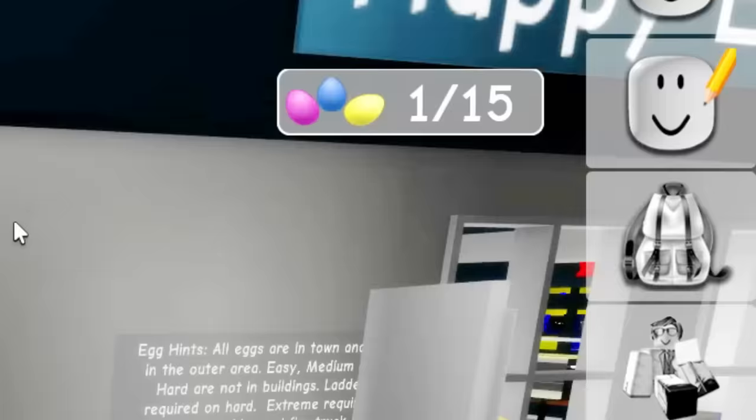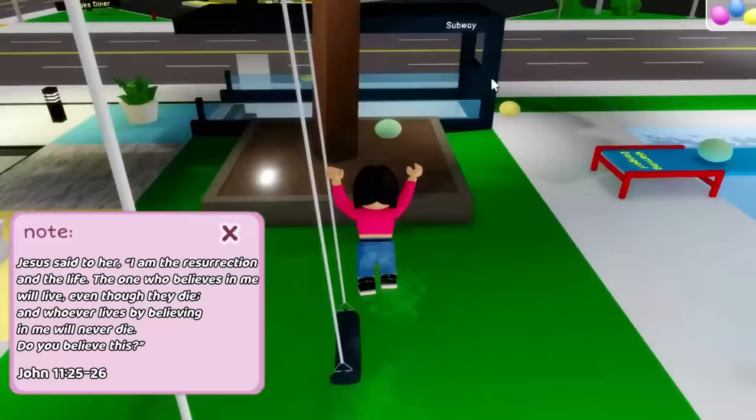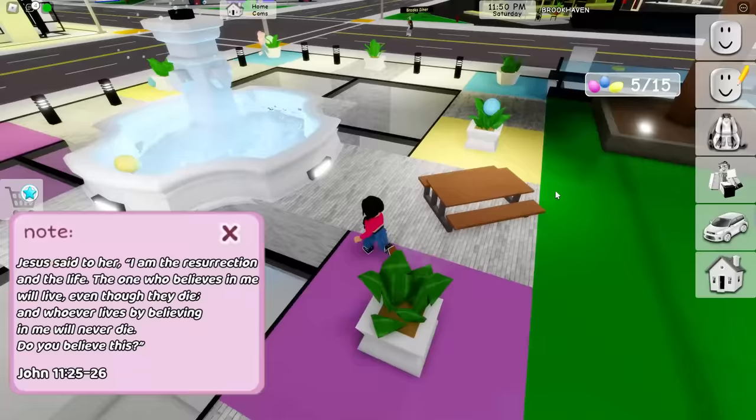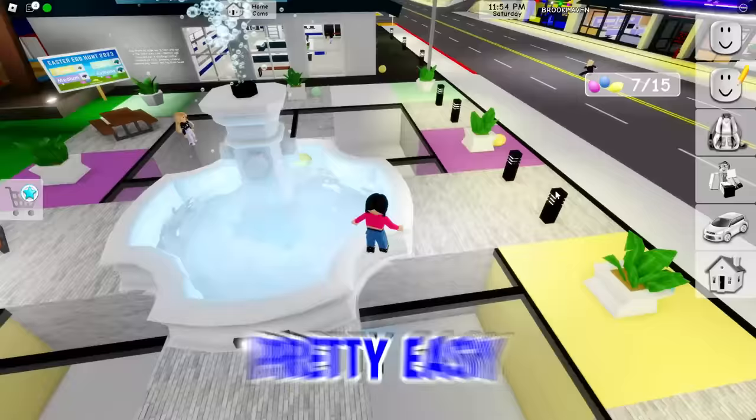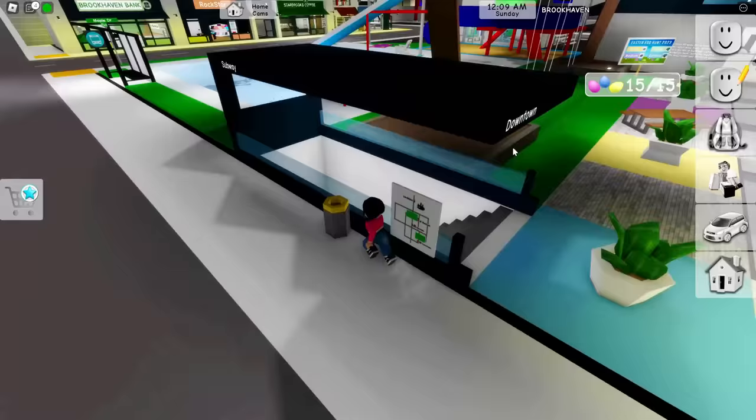We need to find 15 eggs. Okay, let's go, Maya. I have none. Wait, there's one right here by the tree. There's one right here by the subway. Wait, there's a bunch all over this plant area. Okay, guys, I think this is definitely pretty easy. They're all right here in front of our face, Maya. They're not even hard to find.